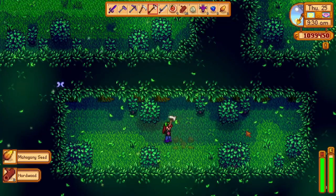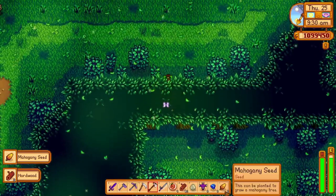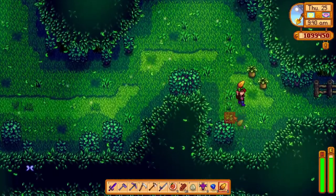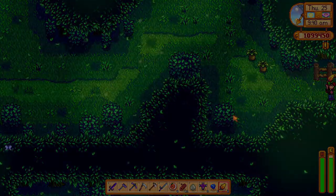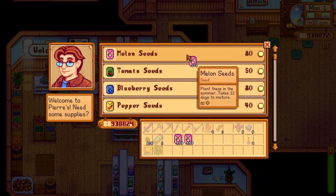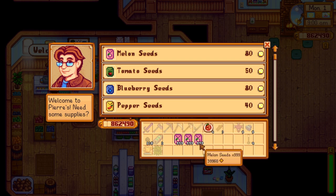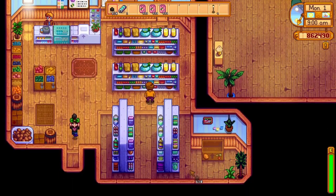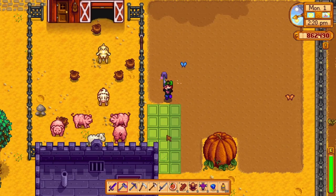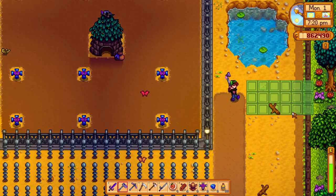The last item you'll need is hardwood. That is pretty easy to get and you only need one of these — just collect some hardwood at the secret woods every few days and you will have more than enough. Now that you have some rain totems, it's time to buy some seeds. Since you won't be relying on sprinklers, your entire farm is prime real estate for planting crops, so buy as many seeds as you want. When using rain totems you don't need to upgrade your watering can — you can just max out your hoe as you won't be watering any of your crops.